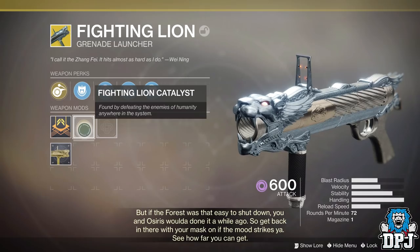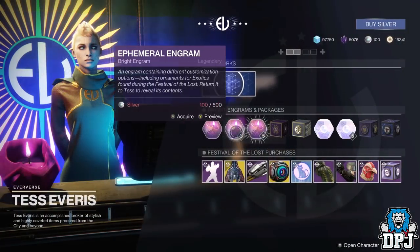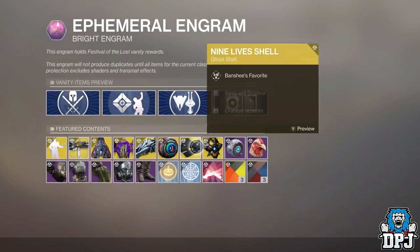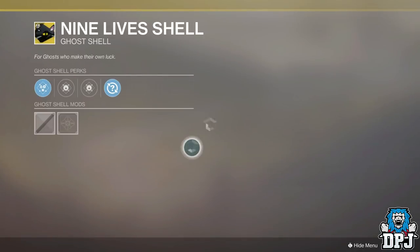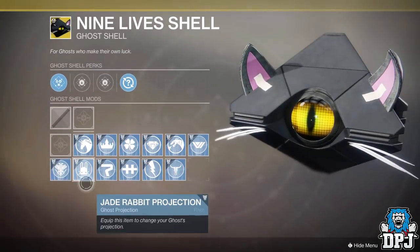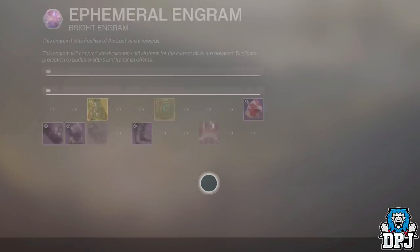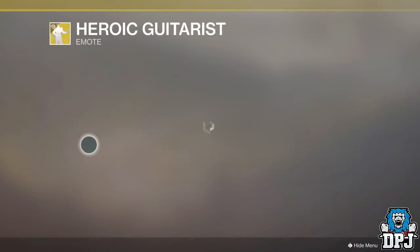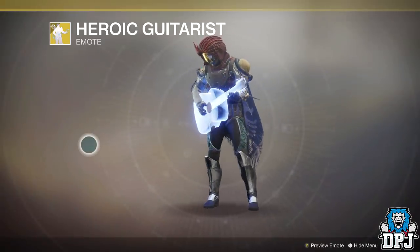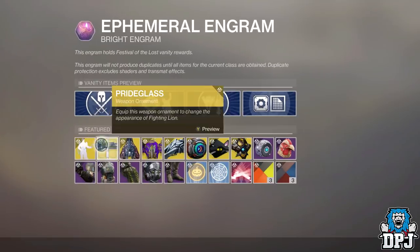Not sure what the fuss is about the Fighting Lion though. But also along with the festival, Eververse has a new selection of loot including a new Fighting Lion ornament, along with many other things including a whole new gear set of armors for all three classes, some amazing new ghost shells, ornaments, emotes and so much more. I won't go through them all right here but there are quite a few new additions so do check them out in game yourselves. In the thoughts of Bungie, get spending guys.